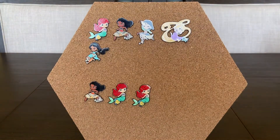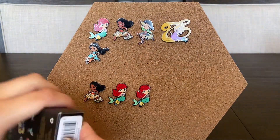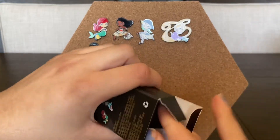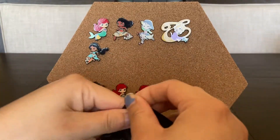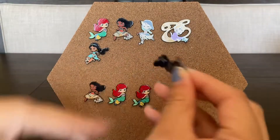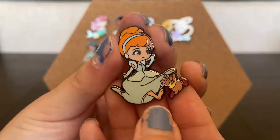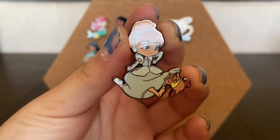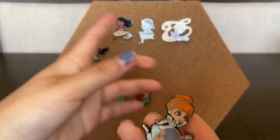We just need two more and we have two boxes left — let's see if we complete this. We really need Cinderella. Oh my gosh, that's so cute! We got all the ones we really wanted. I still want to see what Cinderella looks like. Oh she's so cute — and she's missing her shoe! That's a nice detail. We don't collect Cinderella but this one is really cute.